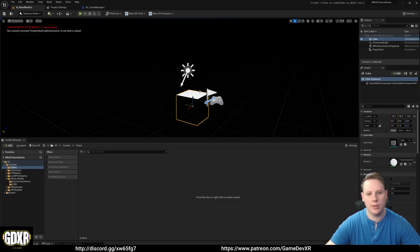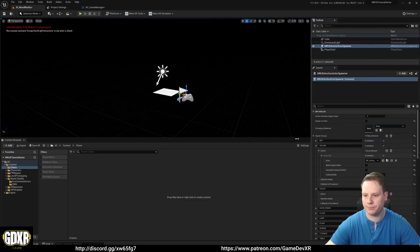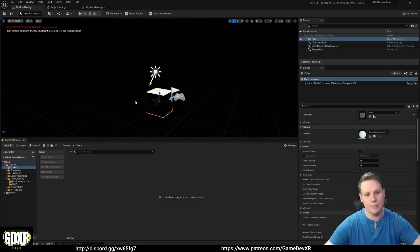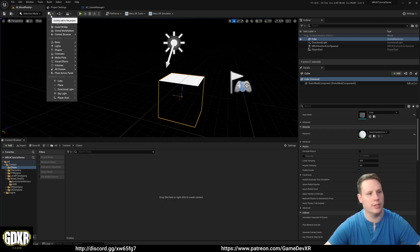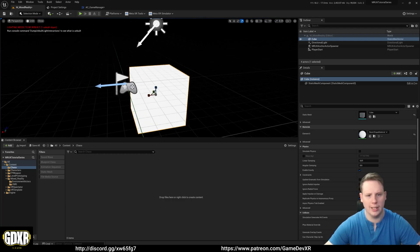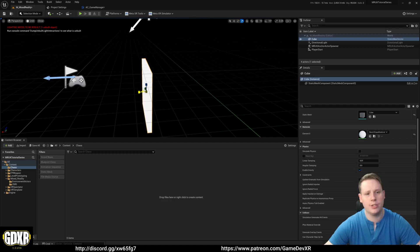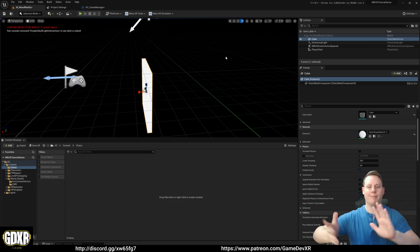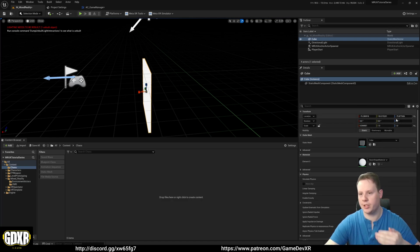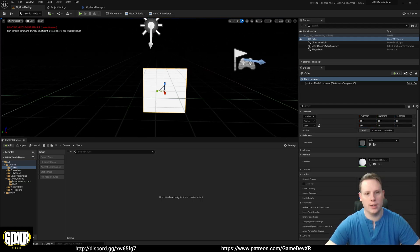We know that the Mixed Reality anchor actor spawner has the ability to stretch the scaling mode for a blueprint, so we're going to create this wall piece as a meter-by-meter square and then stretch it to match our physical space. I dragged in this cube from Content > Shapes > Cube. I'll change it to unlit so we can see, and scale it in to represent the thickness of our wall. We want this quite thin, so I'm setting X to 0.04.